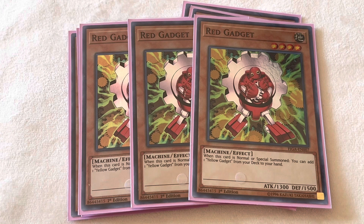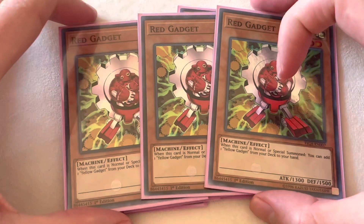And even then, opening multiples is really good, especially if you get hit by Effect Veiler — for example, if the first one gets Veilered, no big deal, you just drop the second one and then continue on to OTK your opponent.